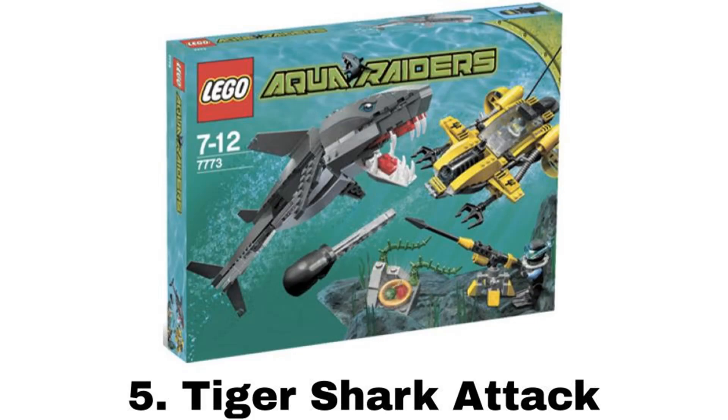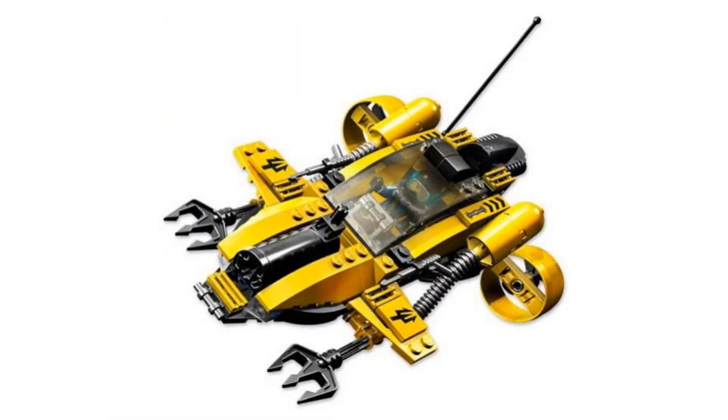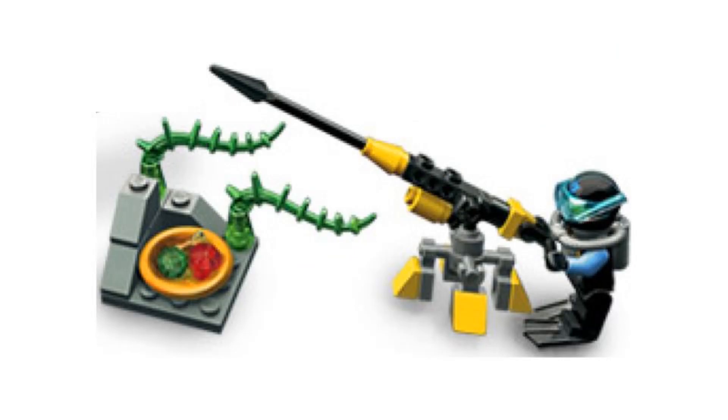Number 5 is Tiger Shark Attack, and it comes with two diver minifigures. The first build is a good small sub vehicle, and I really like the design and shape of this one, with a nice rubber-tipped missile in the front. Then there's the shark build, which is fine, but it's not one of my favorite creature designs for the theme, being more plain and basic than some others, but it has some nice movement for the head and tail. It also comes with two small side builds — one is a harpoon gun, and the other is a terrain build with a bowl of treasure.